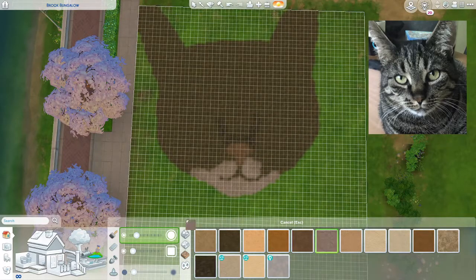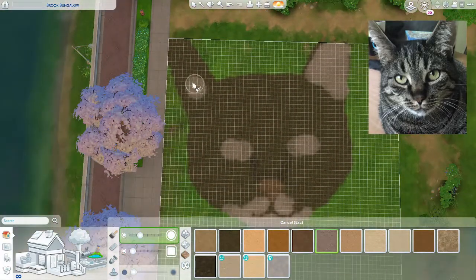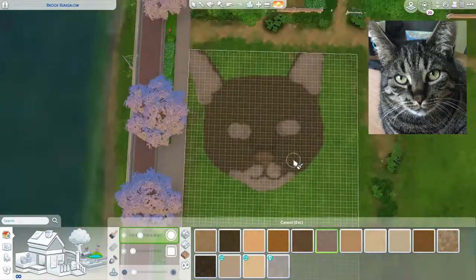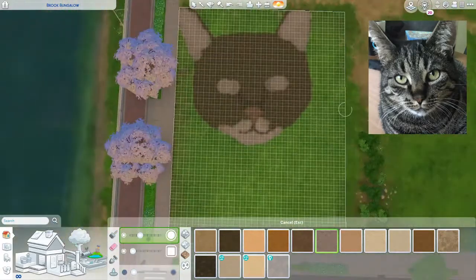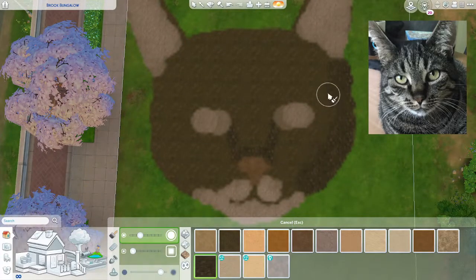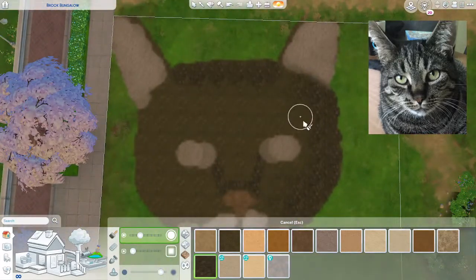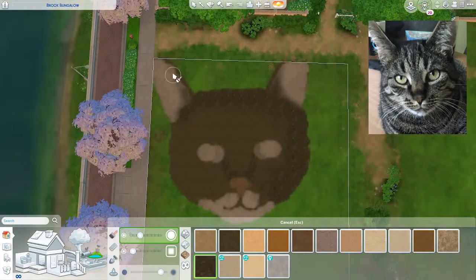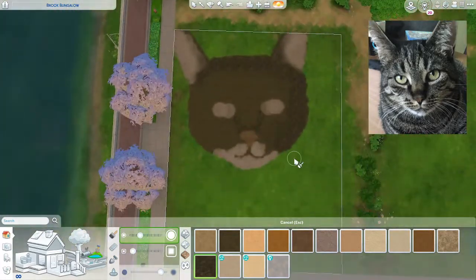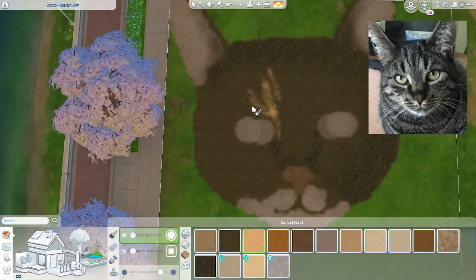I decided to paint my cat Curry because I have two cats — Coco and Curry. Coco is a black cat and there is not a single black terrain paint in the game, so it would be impossible. I use the darkest colors and there's just no way I could do my other cat as well. There's not enough colors — it's not like I can mix colors and make it make sense.